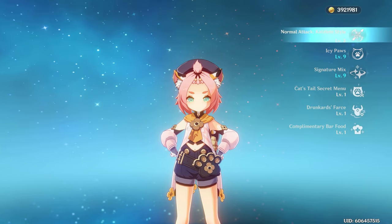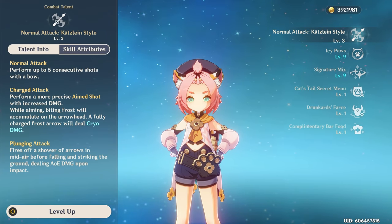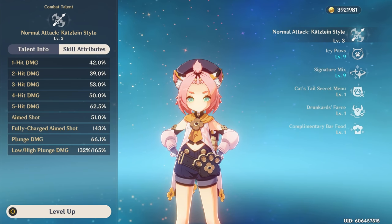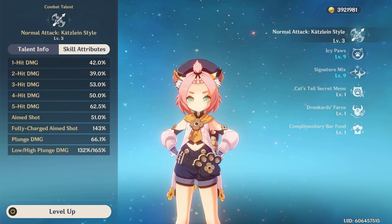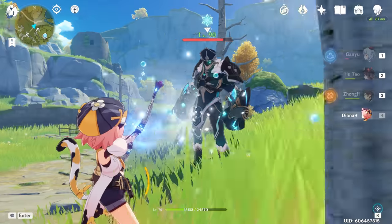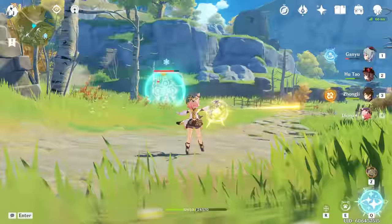To start this off, let's briefly discuss Diona's kit. Diona has a regular bow user's normal and charge attack talent, with charge attacks dealing cryo damage. The ratios are okay, but in order to do damage you need to build attack percent, which takes away from Diona's other talents, so I do not recommend this. Diona's elemental skill and burst should be the focus of her kit.